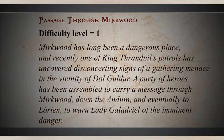Passage through Mirkwood. Mirkwood has long been a dangerous place, and recently one of King Thranduil's patrols has uncovered disconcerting signs of a gathering menace in the vicinity of Dol Guldur. A party of heroes has been assembled to carry a message through Mirkwood, down the Anduin, and eventually to Lorien to warn Lady Galadriel of the imminent danger.